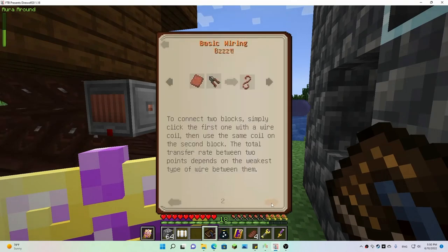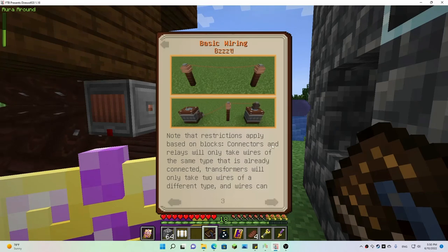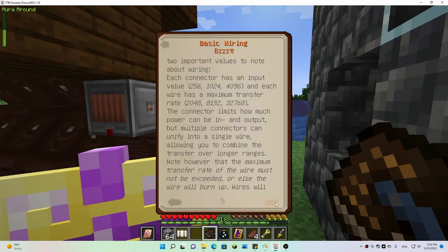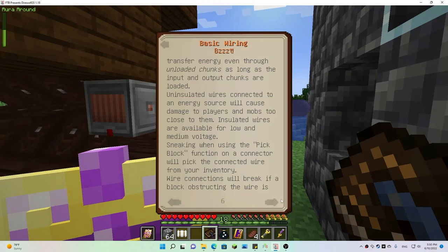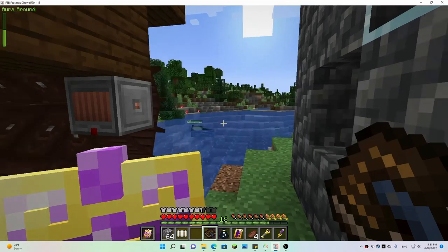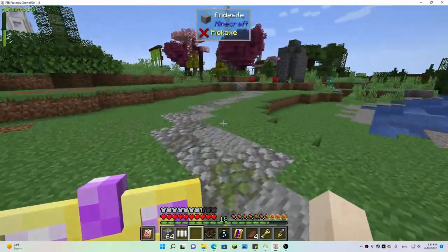Basic wiring — connectors and relays will only take wires of the same type that it's already connected to. We don't need a transformer because all we have is low voltage right now. Connect blocks that match the voltage — so we might need a connector. Oh — uninsulated wires connected to an energy source will cause damage to players and mobs too close to them! Low voltage wire connectors — oh, we need terracotta. Okay, another reason why I need clay — so we might have to get that going too.